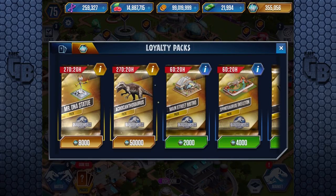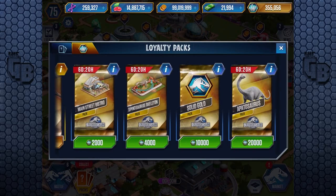It costs 50,000 VIP points, so to get two that's 100,000, to get four that's 200,000. So we'll get a level 30 Acrocanthosaurus. We can't get a level 40 because we would need another 100,000 VIP points in order to get it.